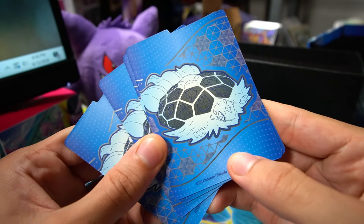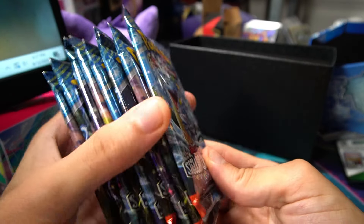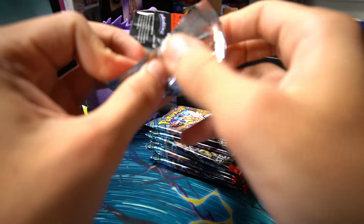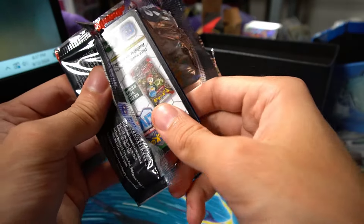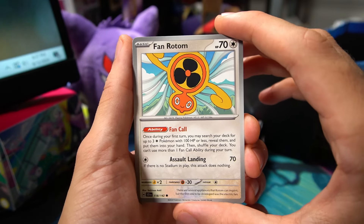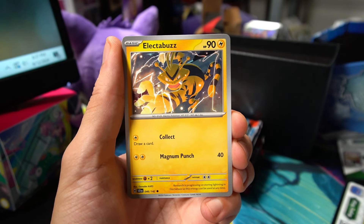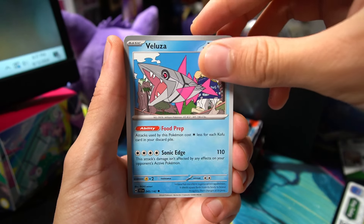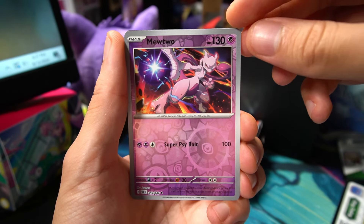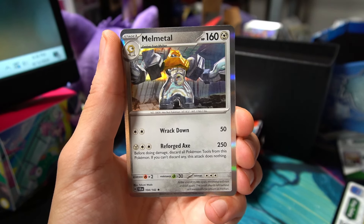Now we've got nine packs from the Stellar Crown Elite Trainer Box. Elite Trainer Boxes typically don't give me my return on investment — you're paying a slight premium per pack because you're getting all these accessories and the guaranteed promo. If you're looking to buy packs, I would not recommend the ETB, but I do recommend it to get the full set experience and enjoy each of these small things that come out with the set.